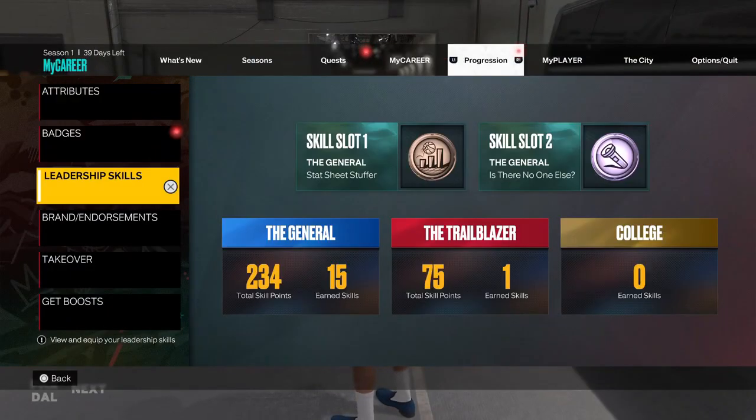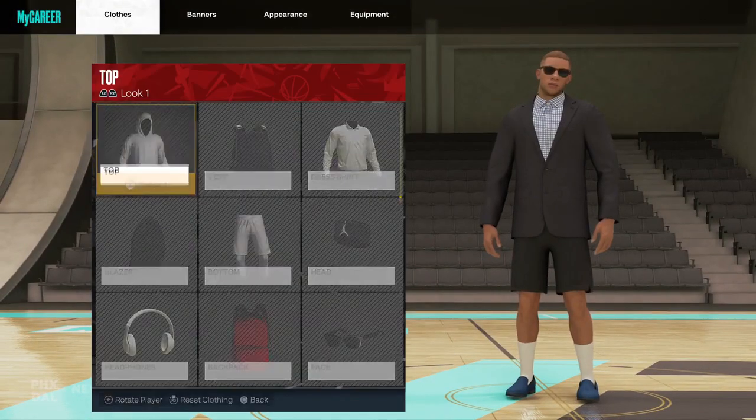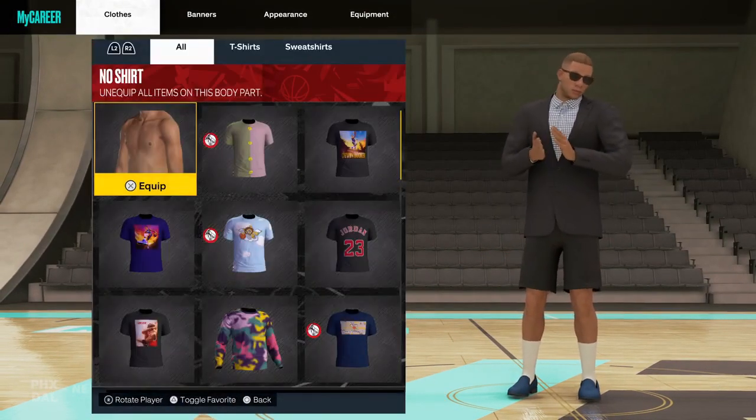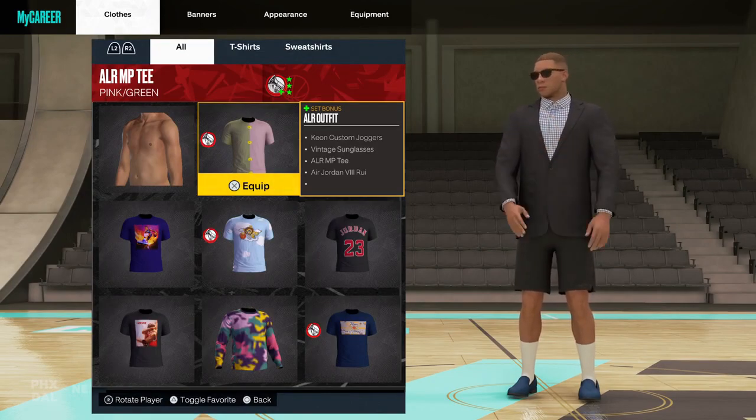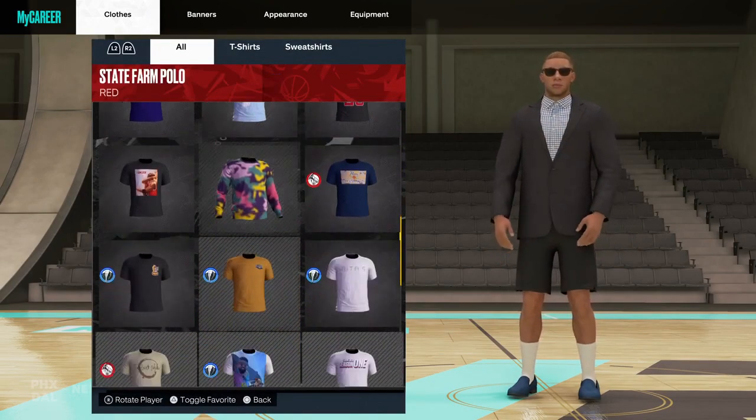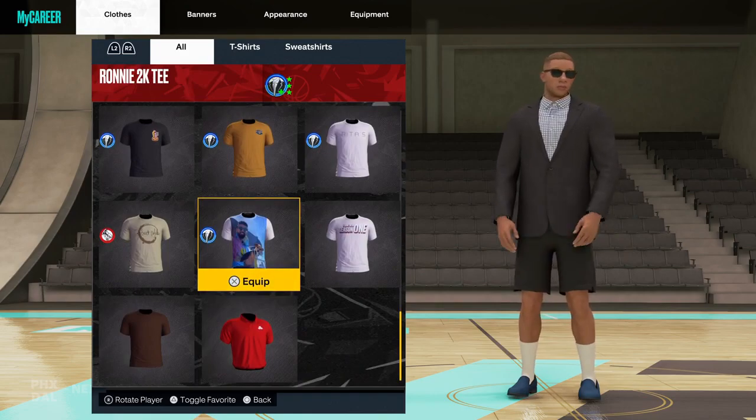First, let's see the clothes. You have this icon for free spirit, the red icon, and the blue icon for corporate.